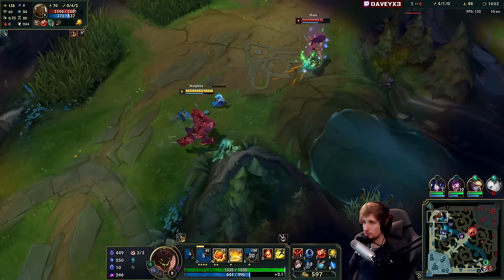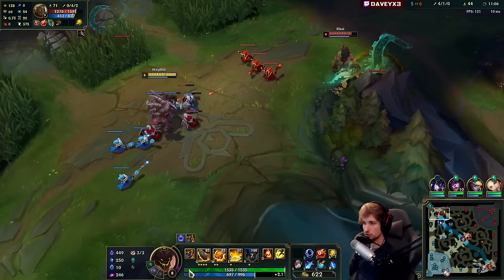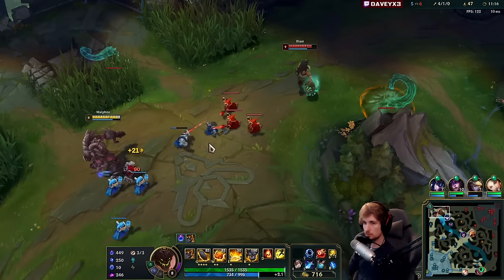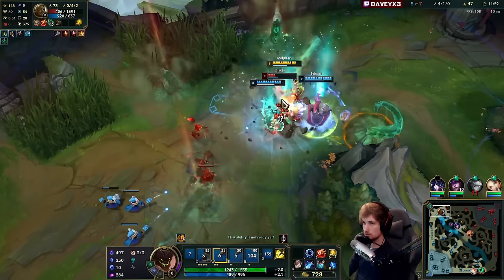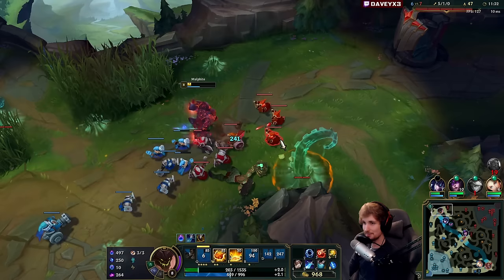Good sidestep. We drop down the Q, place this down - apparently there's a ward. All we have to do is stay behind the wave so he can't hit the ability. Now we can actually start playing. Nice - actually being able to farm for once. Got hit by this. Fantastic - I nearly died because my ultimate got cancelled by his ultimate. Unbelievable.